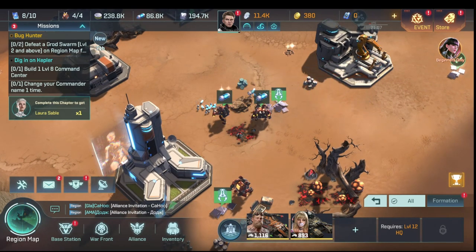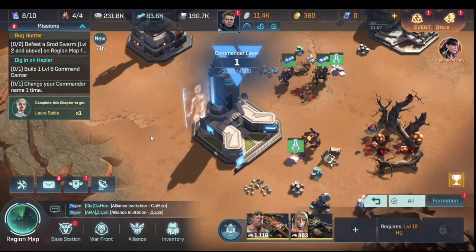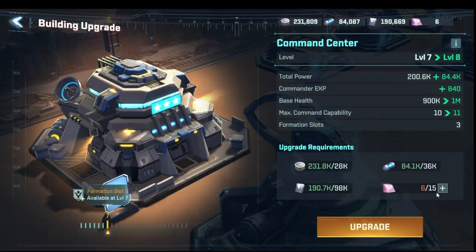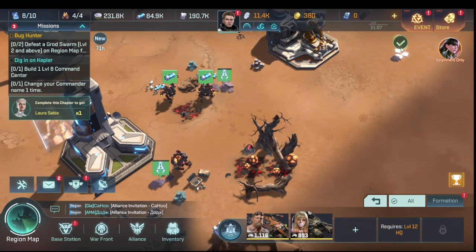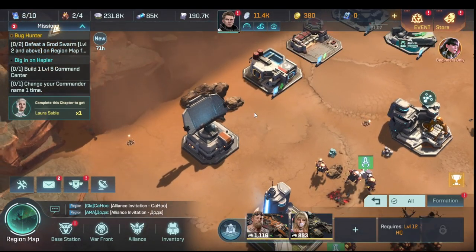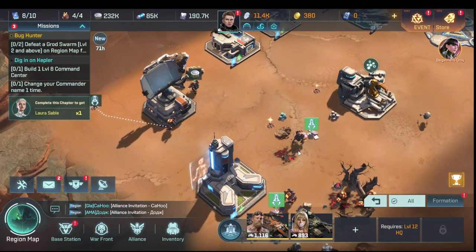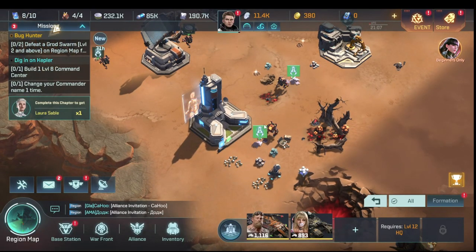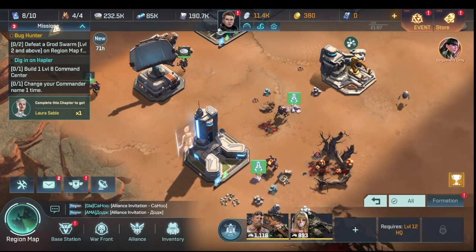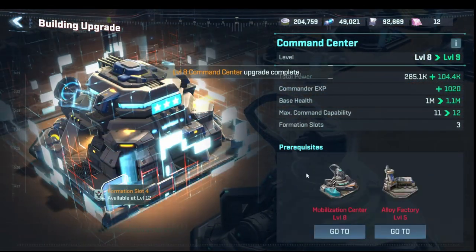We collect energy, gather food, and now have enough to upgrade to level six. We still need more building materials — we were already collecting them so we get the last ones, upgrade everything, and we're set.